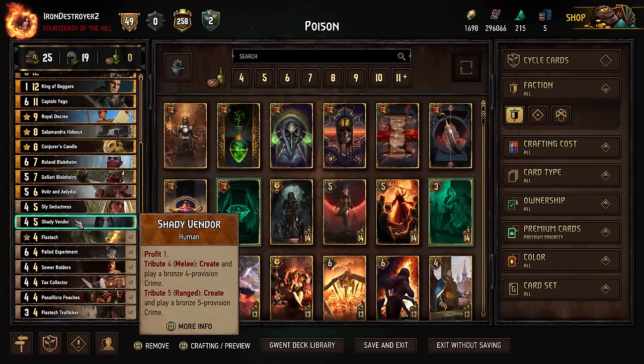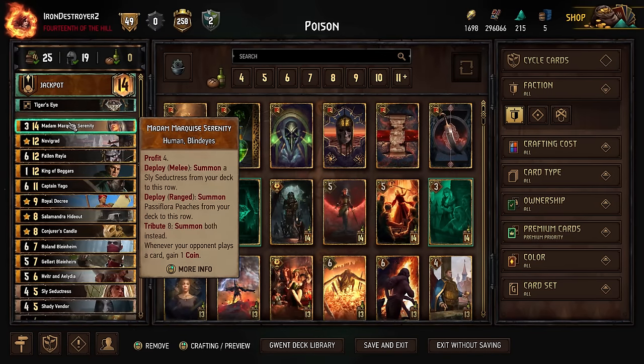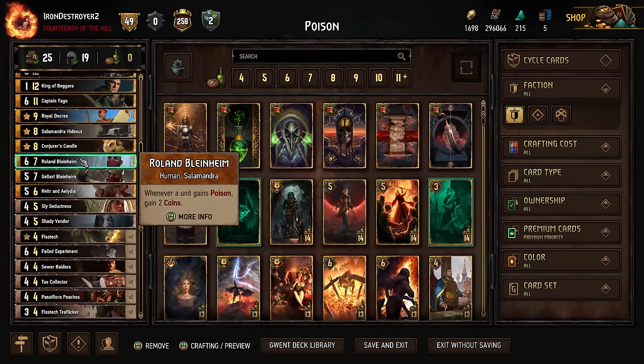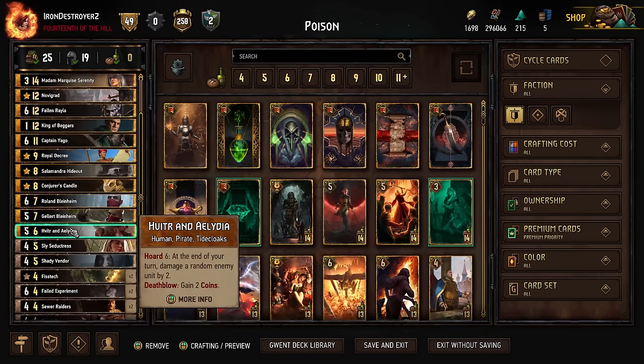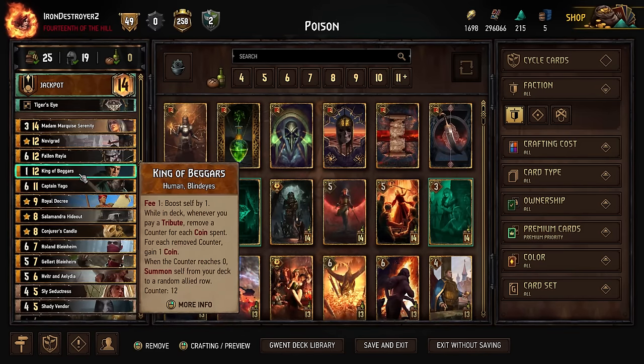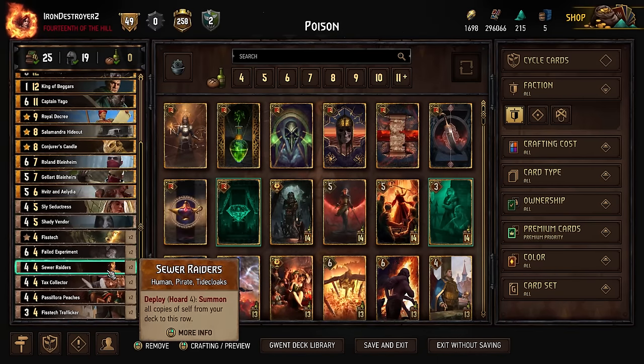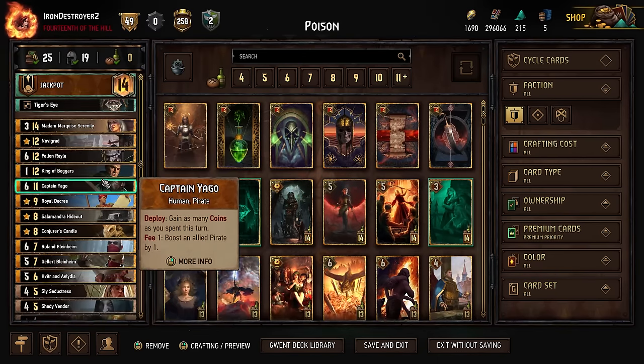Normally I like two vendors, but with Fallen Rayla tributing a bit I think we can get away with one. We've got tribute four here and tribute eight on her, which is enough to trigger King of Beggars himself. Fallen Rayla also helps. It does mean if we don't get the vendor we won't be triggering King of Beggars out of our deck, but even if he just refunds the coins most of the time it's good enough.